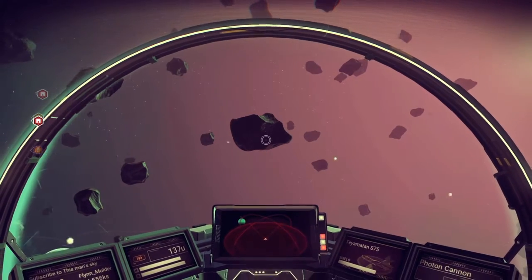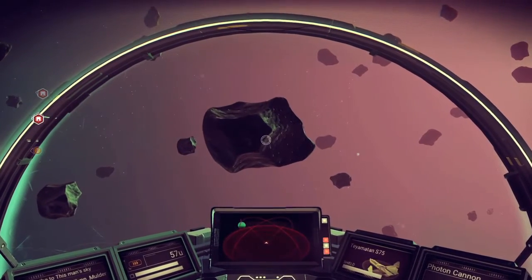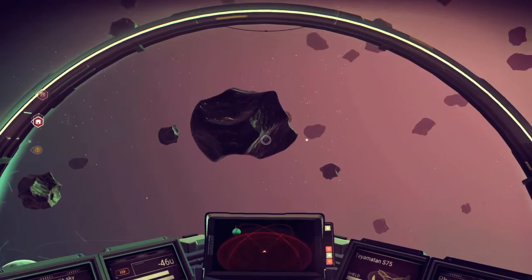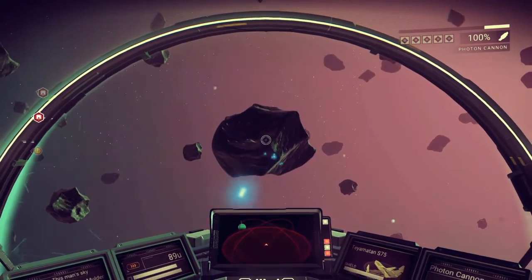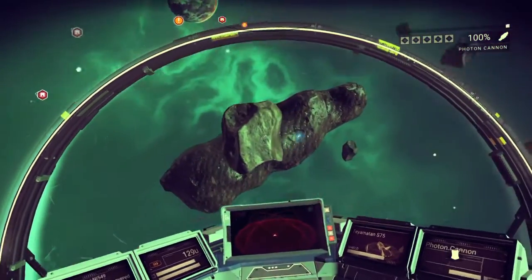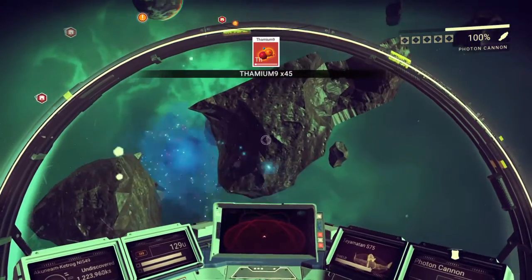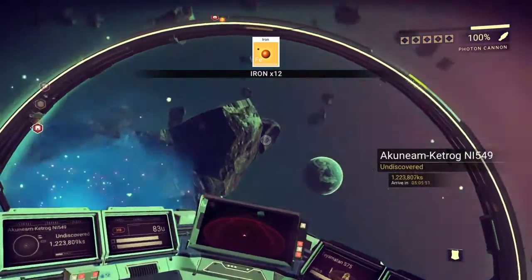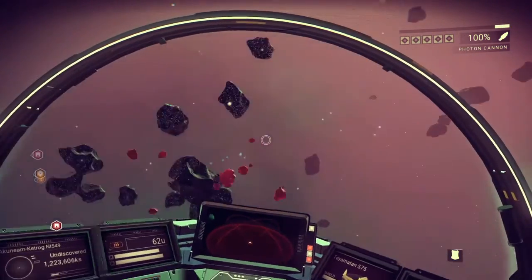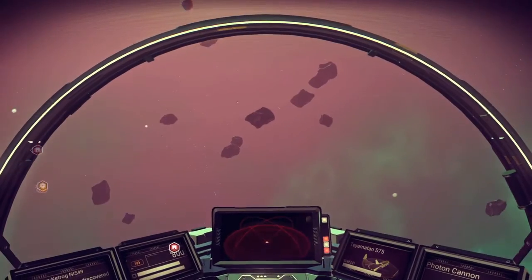You're thinking, 'Oh god, I've got no fuel to boost, I'm gonna have to go at this speed all the way to the next planet, it's gonna take me forever.' Well, this is a really obvious tip, but if you've only just left your first planet or you just never thought to try — all you have to do is shoot these asteroids. You'll see they contain minerals, mostly Thamium 9. The big ones have different ones, but all the small ones are Thamium 9.